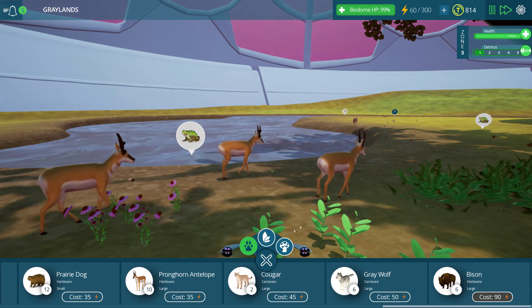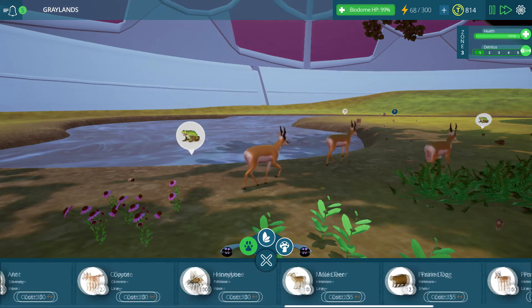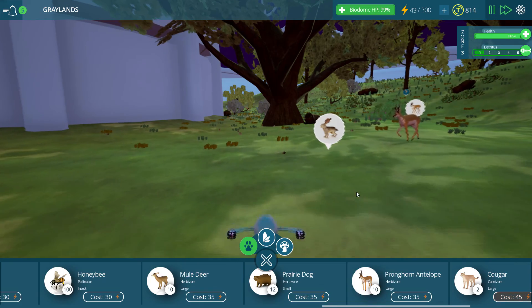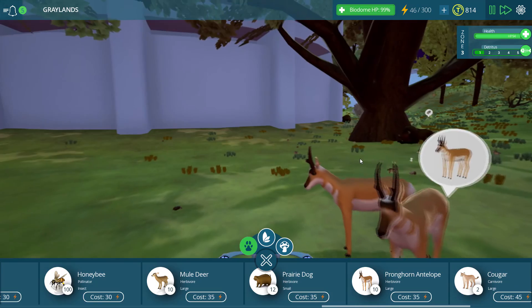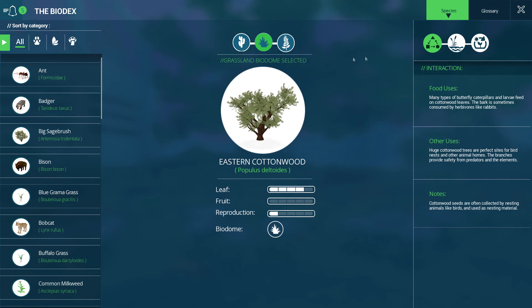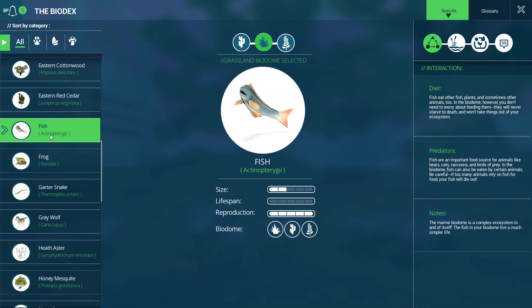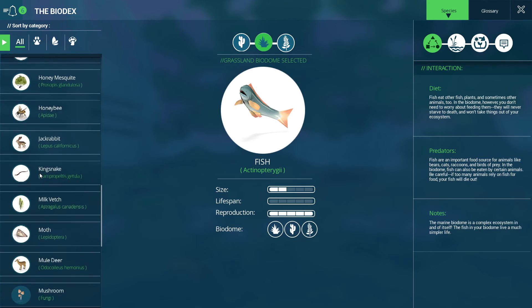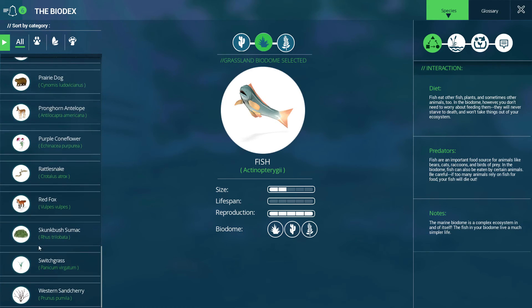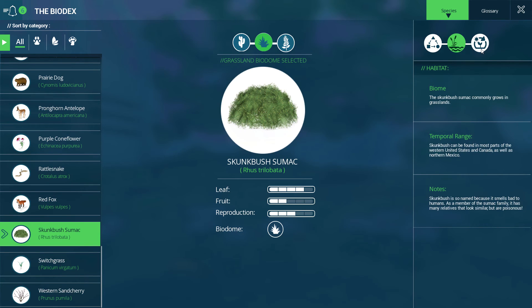I'm going to go ahead and click on the bio decks real quick. Oh, fish is on here — I don't remember if they were there last time. One of the things I was curious about is if they ever added pronunciation for the different plants and stuff — doesn't look like there is at this time, but I'm not super worried about it. The largest prairie dog town ever recorded was in Texas — 65,000 square kilometers in size and housed over 400 million animals. Oh my god! Prairie dogs live in large groups called towns — I would have never thought about that.